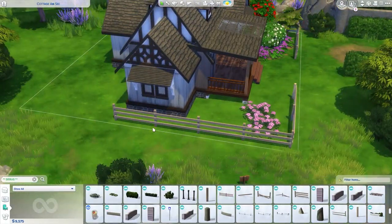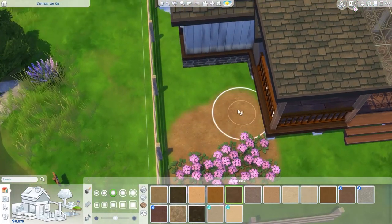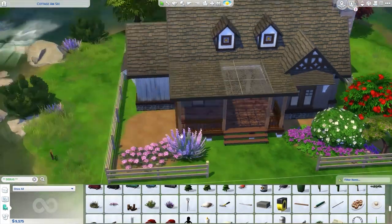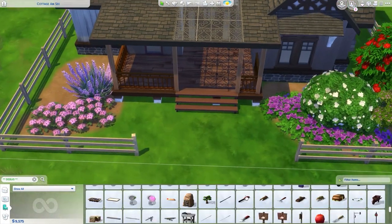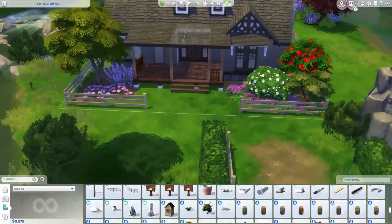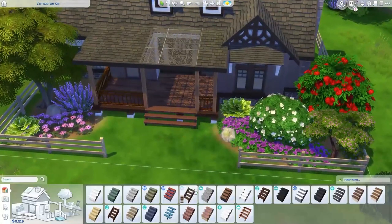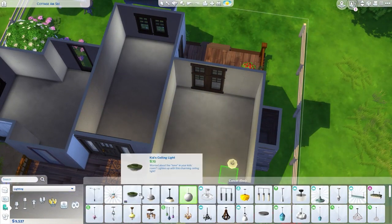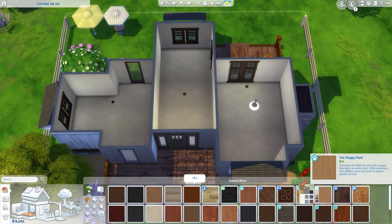Also, the fence I'm using is from debug, so it will probably not stop a sim from entering your home, but it still looks really nice and makes the lot feel defined — you can see where the lot begins and ends and it creates a nice little border. I actually wished we had this fence in a dragging form so we could use it all around and have it function like a proper fence, because they are so wide and more spaced out — it's a really nice looking fence.